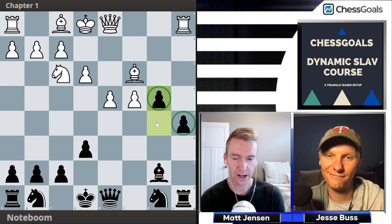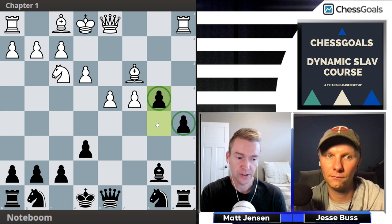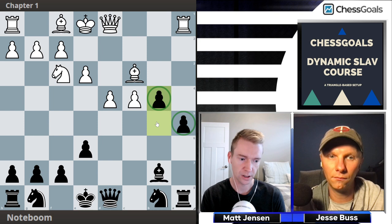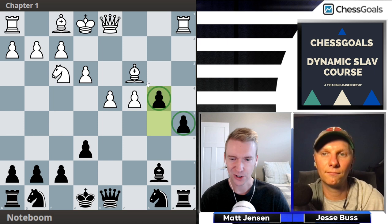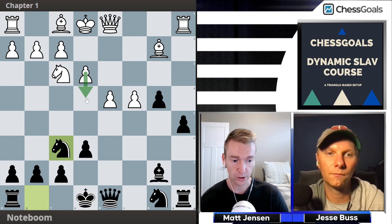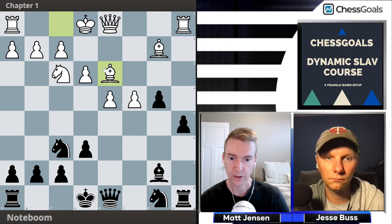At the grandmaster level there could be whole books written on the Noteboom variation, but it's actually going to be rare at club level to see opponents play all the way this deep into theory. So we're going to show you the main line, talk through the plans, and hopefully you get enough games in blitz, rapid, and classical to get a good feel. So if white walks into one of these lines, you're ready to push for that advantage. Main move: bishop b2, and now we're recommending knight to f6 to prevent e4.